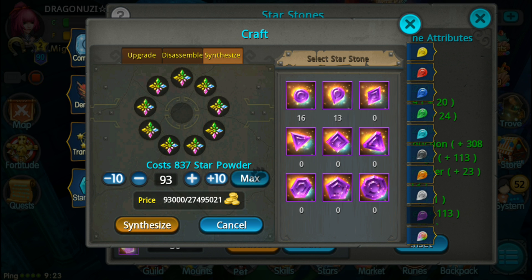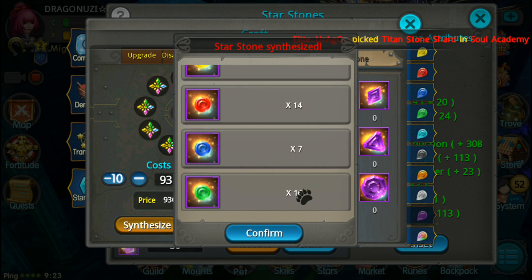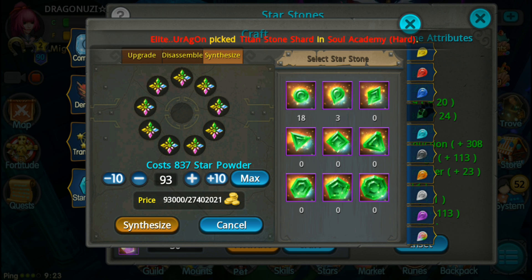Go back to synthesize - 93 random star stones, costing 837 star powders. Craft 93 random star stones - yes! 16 green ones, nice, that's a lot! Upgrade.